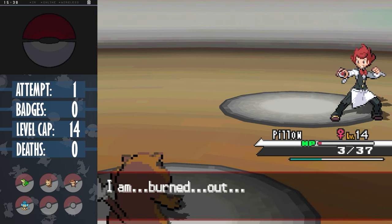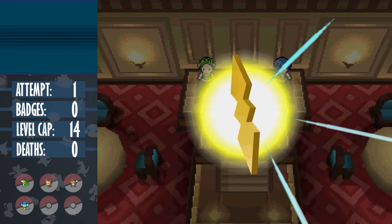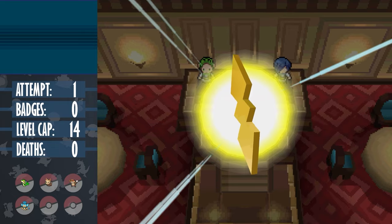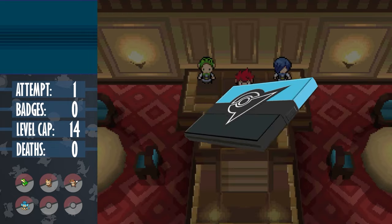I think I was a little bit too worried about the boosts, but as you can tell, not having STAB moves turned this battle into an actual threat, whereas in the standard run it's basically a non-issue thanks to the free elemental monkey.